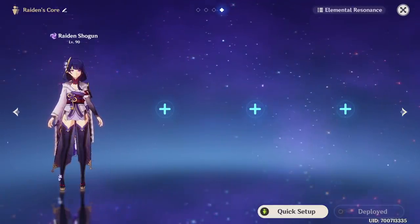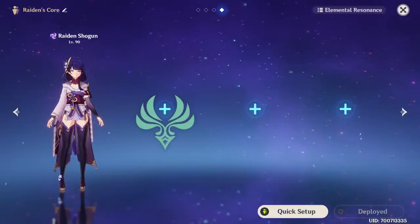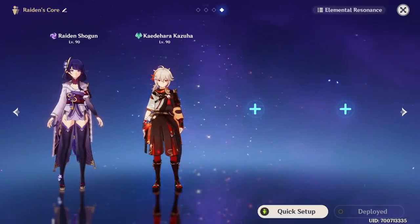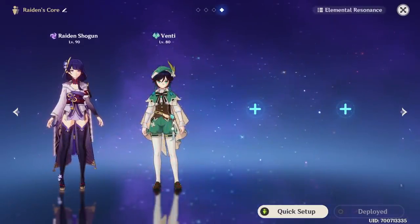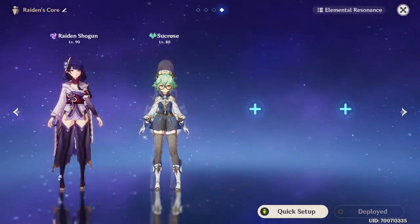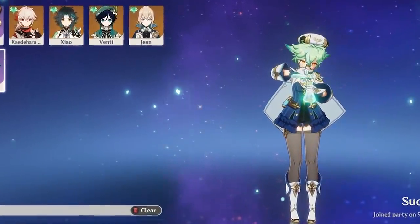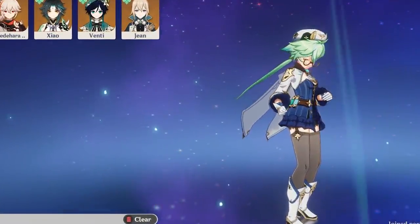There's a pretty basic core team foundation you can follow when building any team with Raiden. You first want to always include an Anemo character with the Viridescent Venerer artifact set — almost anyone is a great choice, but the ones that stand out are Kazuha, who provides the best damage boosting as well as some really good enemy grouping; Venti, who helps her charged attacks reach all the small enemies in his vortex; and Sucrose, who even though doesn't have the best grouping, can help Raiden with Thrilling Tales. If your team ends up without a healer, you can use Jean. Anemo has always been strong in many team comps, but with Raiden it really helps with her burst initial slash and attacks.